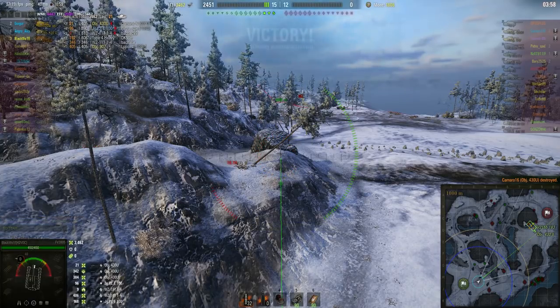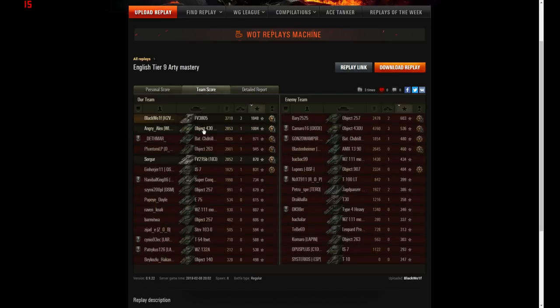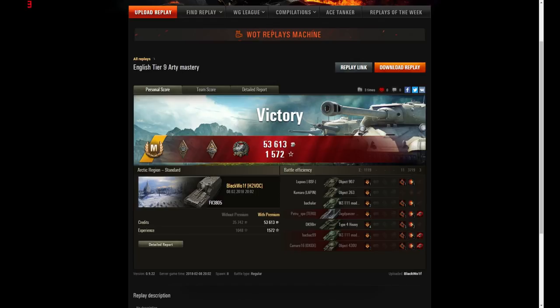It was a great game. Black Wolf used his artillery to blunt the attack and then went on the offensive. He earned the Ace Tanker badge for the FV3805, Bruiser, Arsonist, and the Gauze medal for causing ten times his hit points in damage. He finished top of his team with 3,719 damage, three kills, 1,048 base XP, fired 16 shots, hit with 11, and got seven lots of splash damage. He made a 4,000 credit profit — not bad at all for tier 9 artillery.